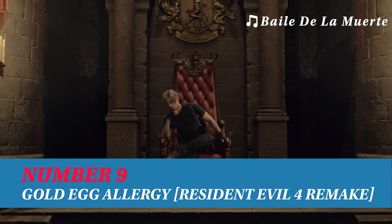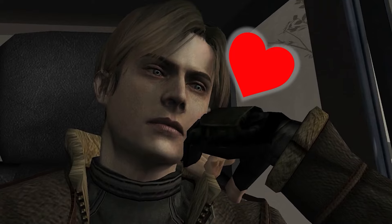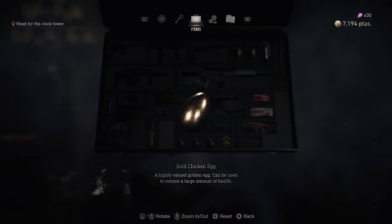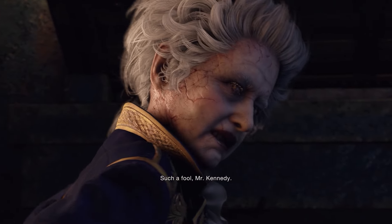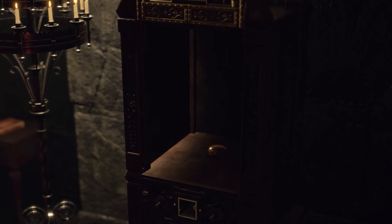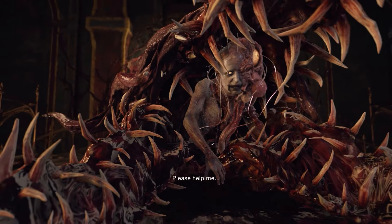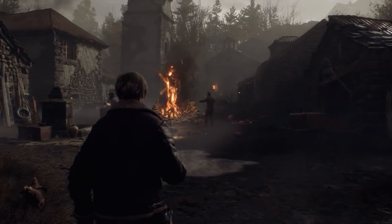Resident Evil 4 Remake lovingly recreates one of the best games ever made and turns one of our favourite rare healing items into the game's deadliest weapon. Why buy a rocket launcher when you can throw an egg to kill one of the most annoying bosses in the game so much faster? The ruler of the castle, Salazar, is allergic to eggs. During his boss fight at the end of act 2, you can rapidly drain his health with rare gold eggs — one of which you can find in his throne room. Golden eggs deal about 70% of Salazar's health, and he is a much beefier boss than his original counterpart. The remake made this guy so much harder, so having a new method to end the fight faster is a fantastic addition, and it isn't the only trick you can use to speed through the game.